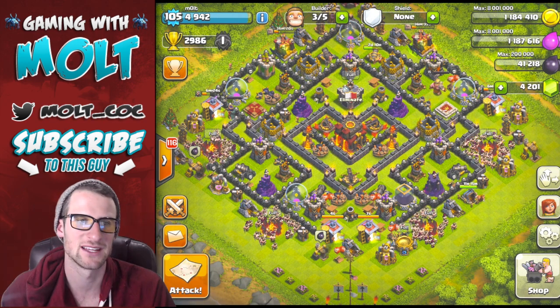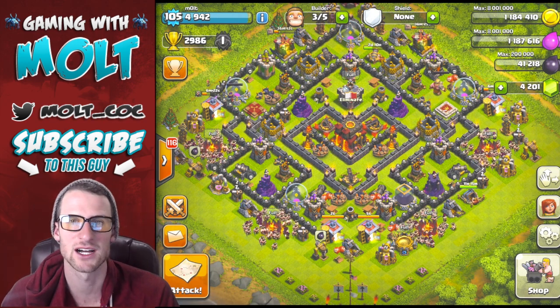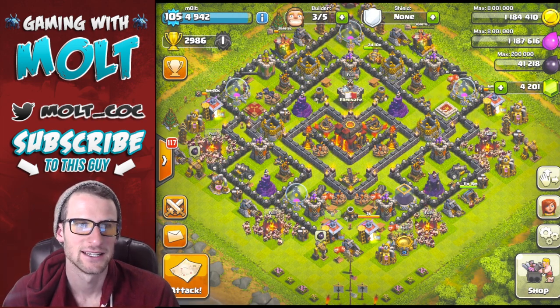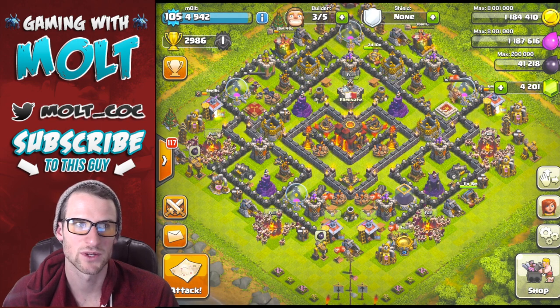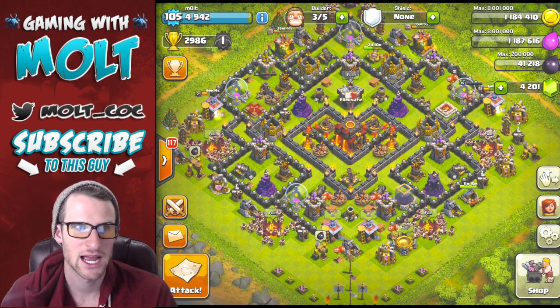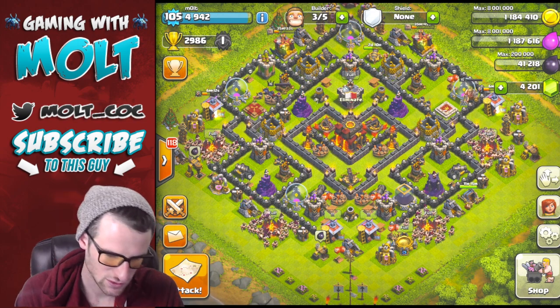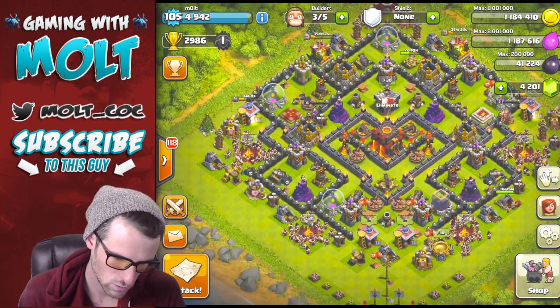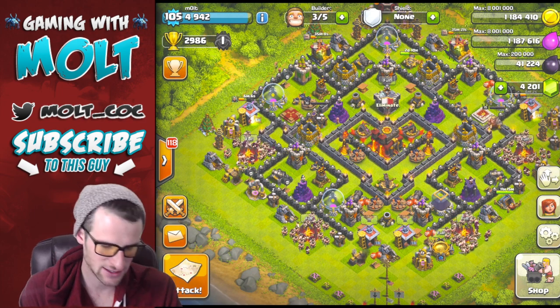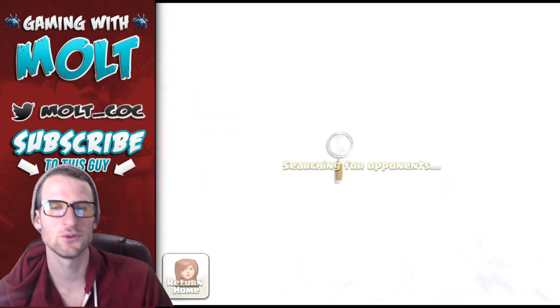What we're looking for is a base we can just annihilate — hopefully one with a lot of stuff on the outside and not too much on the inside. I'd really love to find one with a good amount of loot as well since we're trophy pushing. I also have five lightning spells to take out any mortars.